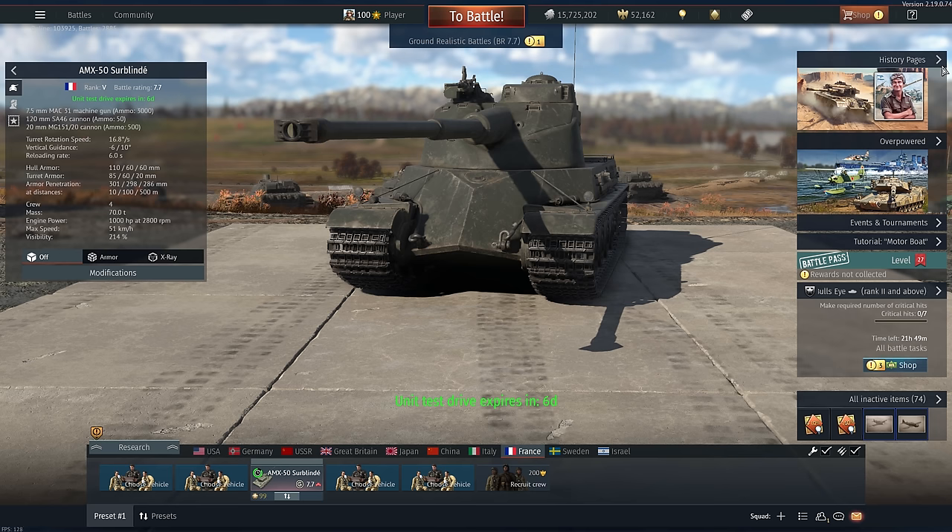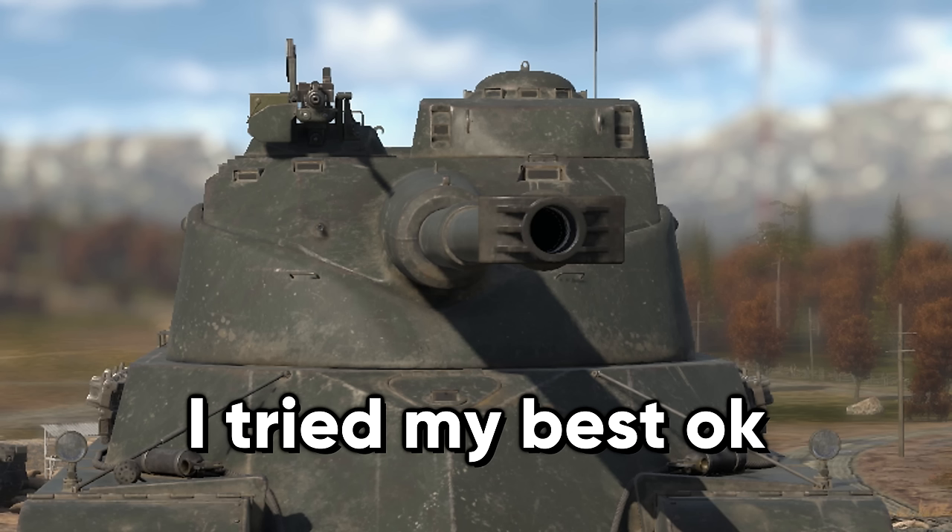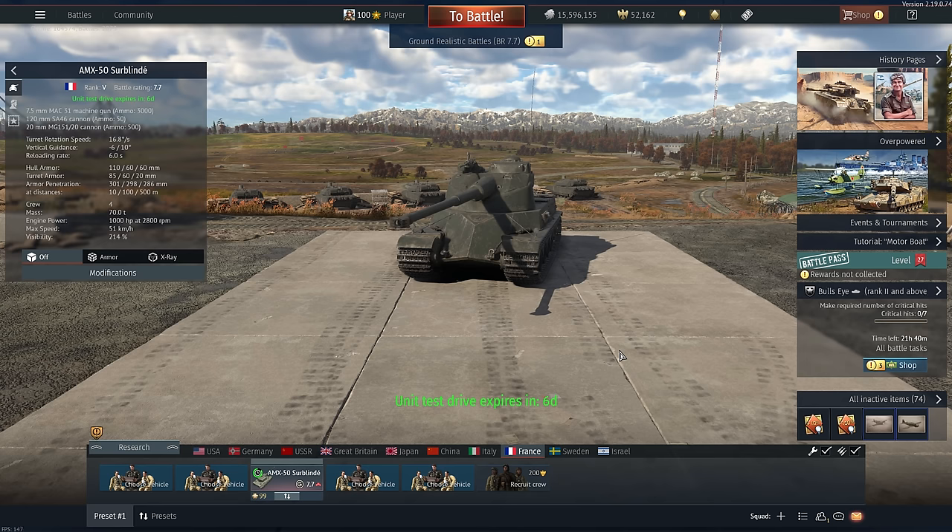Recently I've made a lot of videos on rare tanks in War Thunder, but as far as I know, this one is the absolute rarest. This is the AMX-50 Surblindé. As far as I know, only about 500 people own one of these. It was supposed to be more, but in the event to get it, a lot of people cheated and were subsequently banned, so it's even rarer than the E-100.